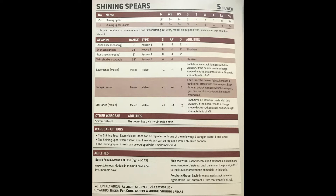The unit also contains four other special rules apart from Aspect Armor: Battle Focus and Strands of Fate, which are pretty standard to every Eldar army; Ride the Wind, which means they auto advance six inches so you don't have to worry about using the Matchless Agility stratagem for them.